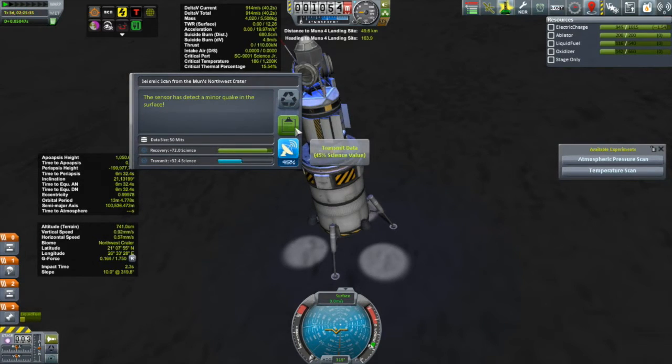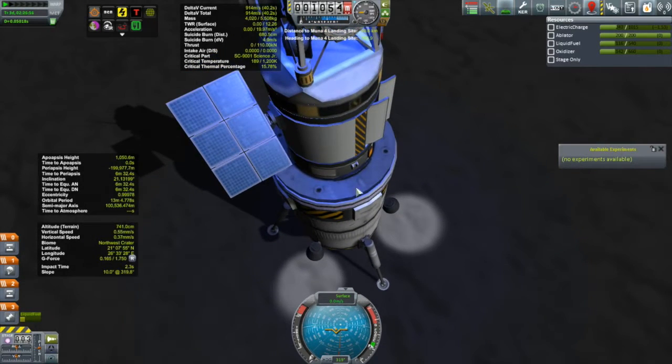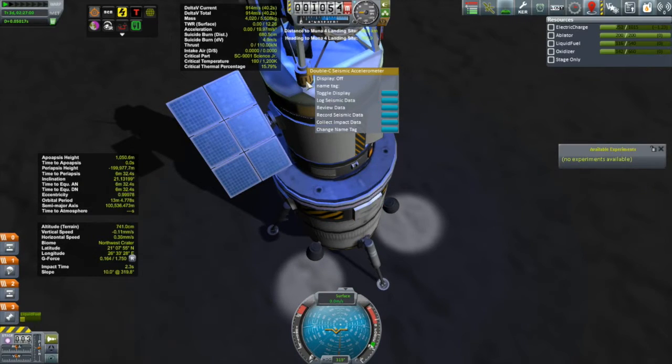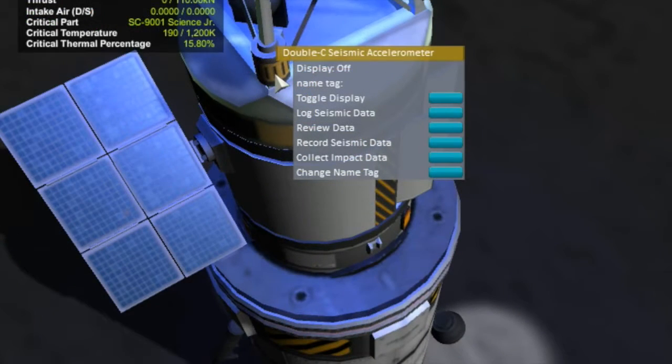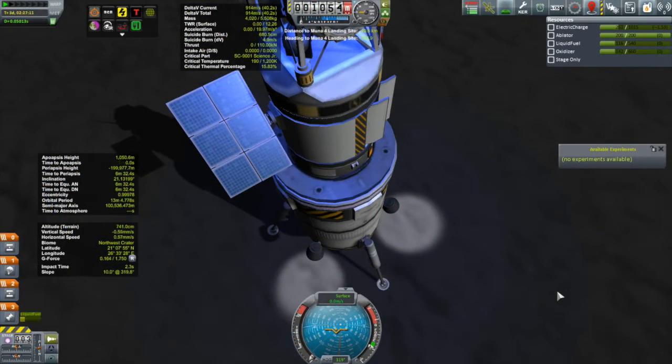Mostly what we're here for is the impact science. We'll go to our seismic sensor — which one do we want? We want 'record seismic data.' So we'll click on that, and it says the surface will be monitored for impact events. We will get to that very shortly, but first we have two other seismic sensors we have to get to.